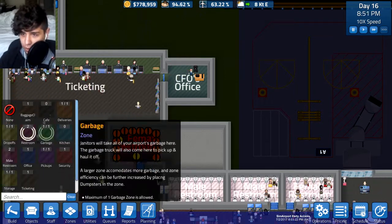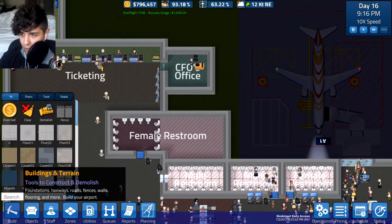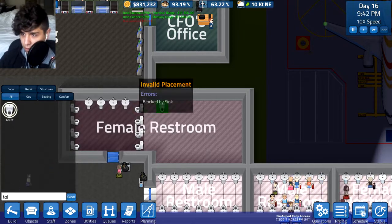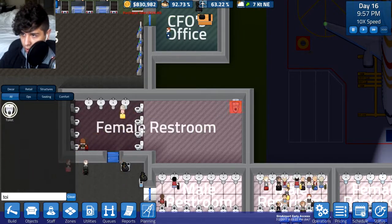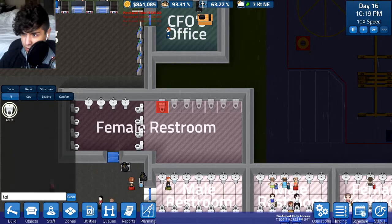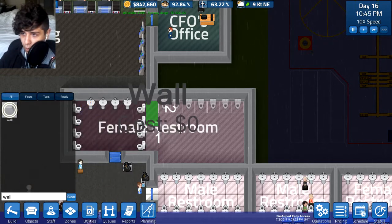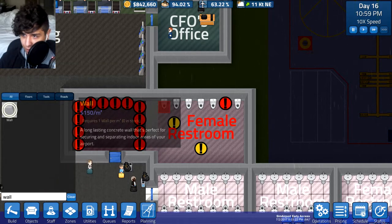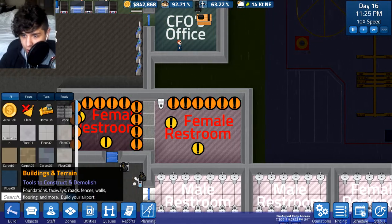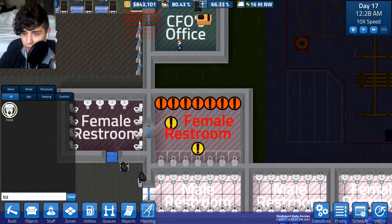We're going to go ahead and get some female restroom fixtures. There we go. And now we have to move all the toilets over here, alongside the wall. We're going to need a wall there, so let's plop out a wall — bam, done. We also need a door, and now we need some more toilets. Everybody gets a toilet, free toilets. And finally a sink — not just one sink, we need more than one. We are not having a line for sinks.